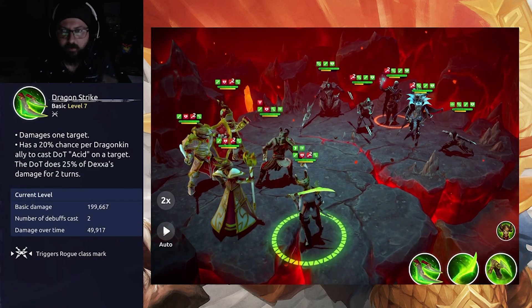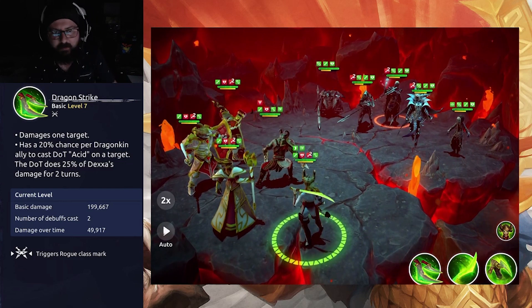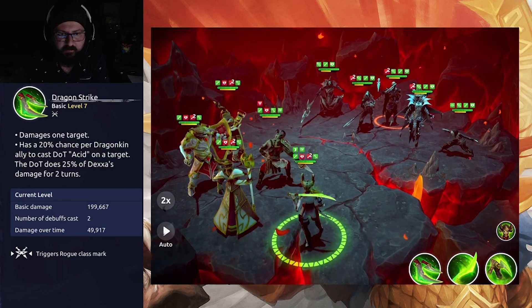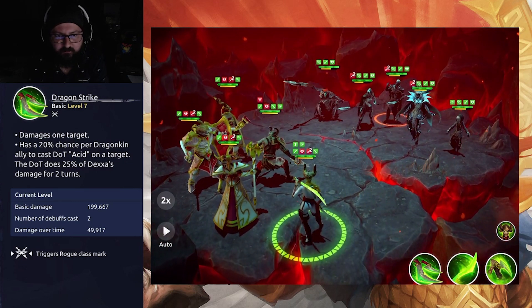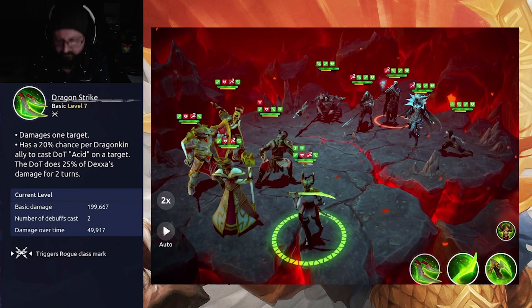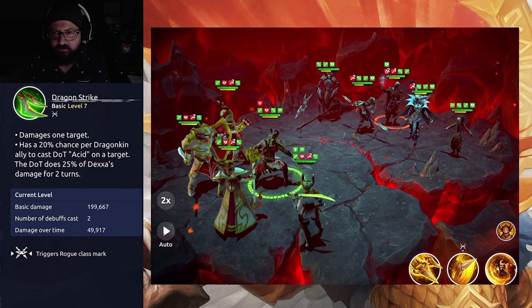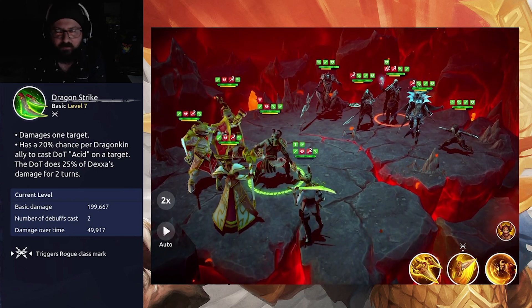Going over Dexa's basic attack, we have Dragon Strike. It triggers the rogue class mark, damages one target, and has a 20% chance per Dragonkin ally to cast Dot Acid on the target. The Dot does 25% of Dexa's damage for two turns. She strikes twice and applies a Dot per strike, so that's two Dots — pretty nice.